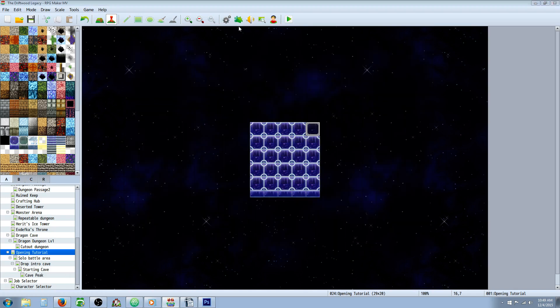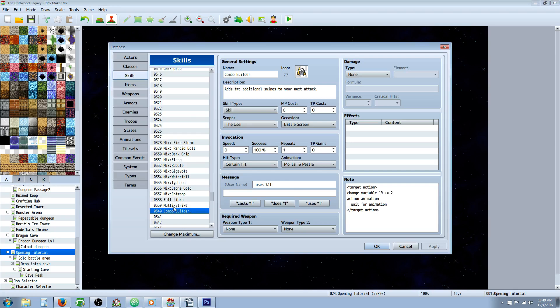Once you've done that, you're going to create a couple skills. The first skill — easy — combo builder. Set it to whatever skill type you want, whatever cost you want, battle screen only, and set the scope to the user. Give it an animation, set it to certain hit, and give it whatever message you like to let the player know it's going to add additional swings to your next attack.